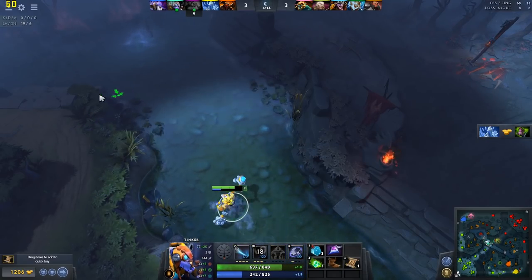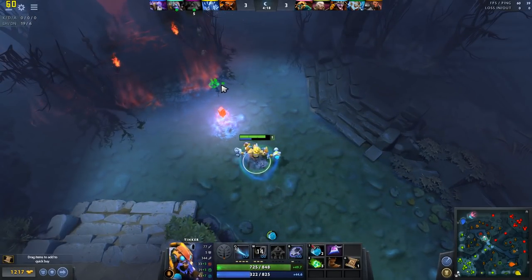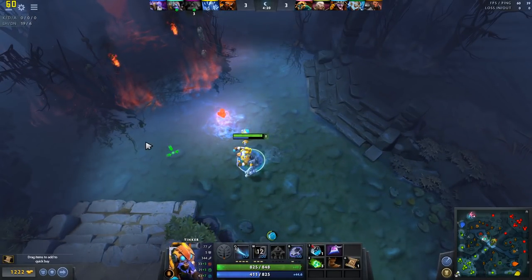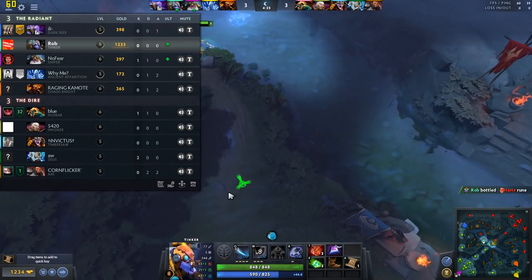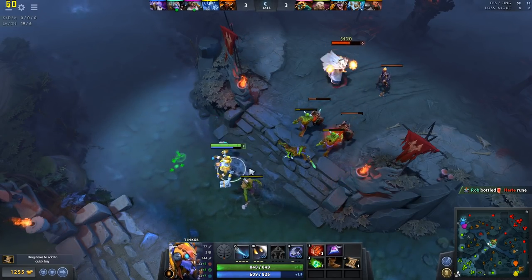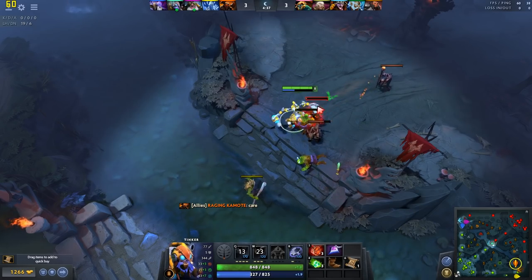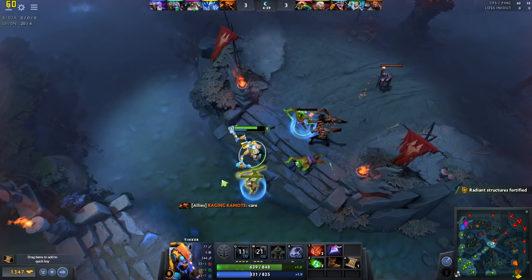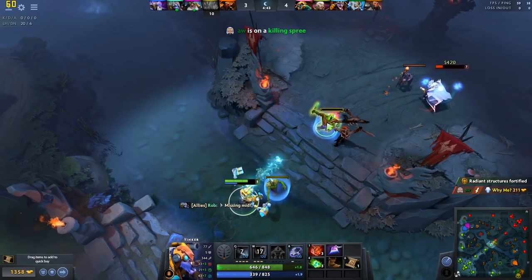For early game, you'll want a Bottle and Boots of Speed. Remember to keep checking the river for runes once you get your Bottle, and don't hesitate to gank your teammates' lanes if you get a Haste or Invisibility rune. If you get Regeneration, Double Damage, or an Arcane rune, you can return to your lane and use the rune's buff to trade favorable hits with your opponent. If you get an Illusion rune, send one illusion back to mid so your enemy thinks you have returned to lane, and use that misdirection to gank for your team.